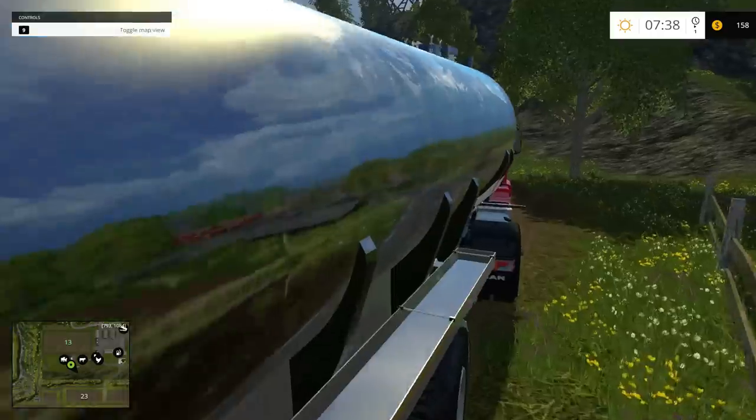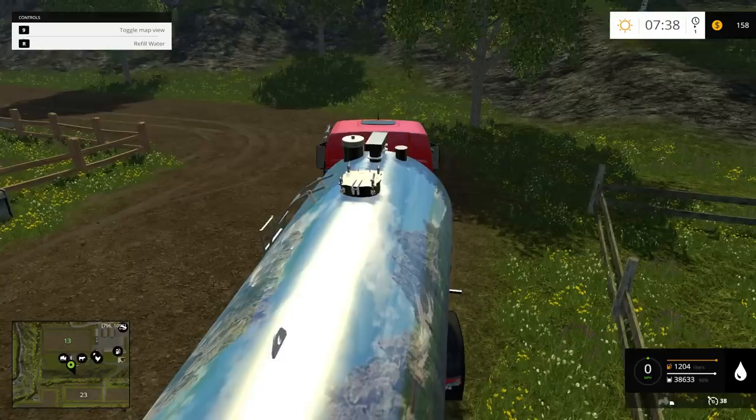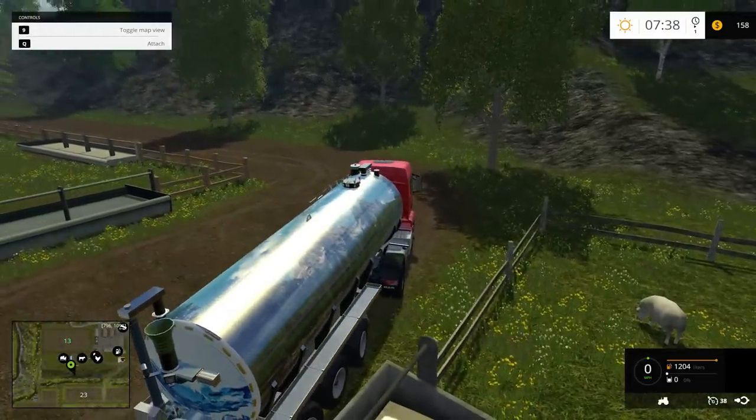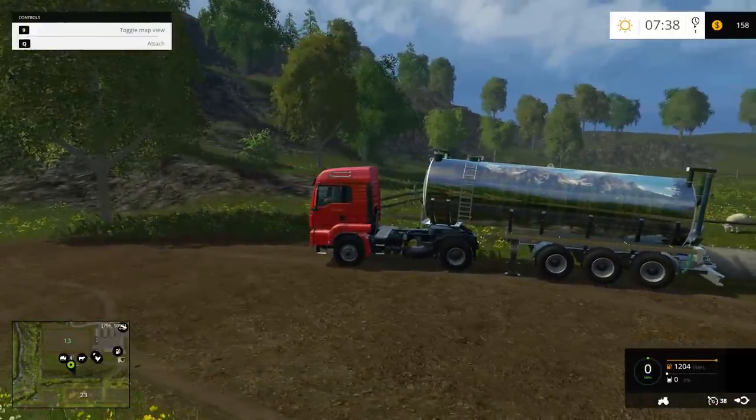Everything else about this thing is awesome — nice and shiny and neat. And actually, when you unhook it, you get wheel chocks down there by that center wheel, and the support legs come down.